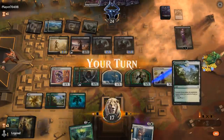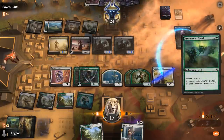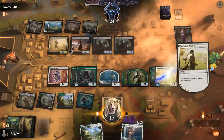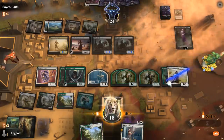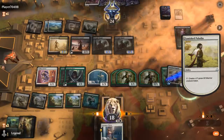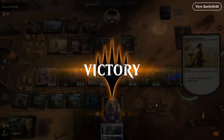We get to untap. Presence of Gond on Famished Paladin, with Selfless Savior to protect us. It's time to make some tokens. We could even Embalm the other Anointer Priest to gain double the life, but the opponent packs it in — infinite tokens, infinite life. On to the next one.